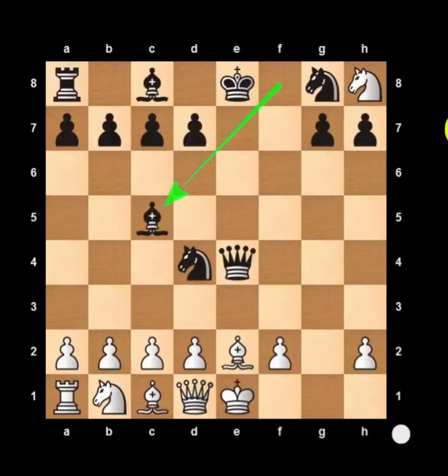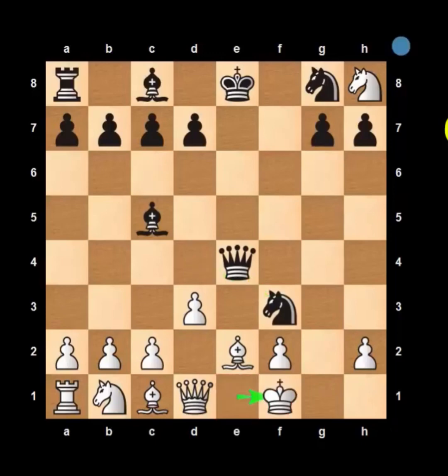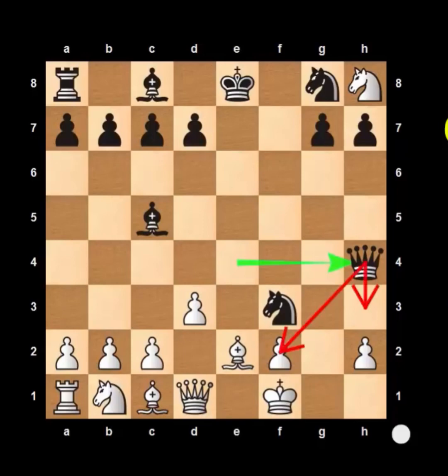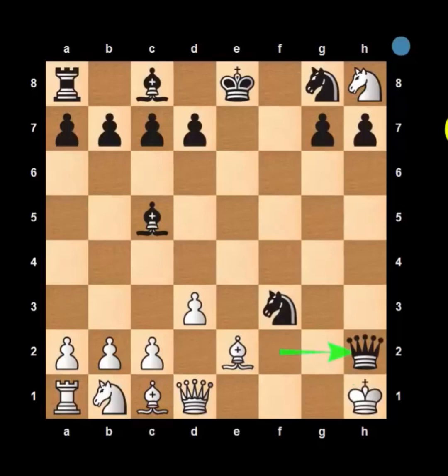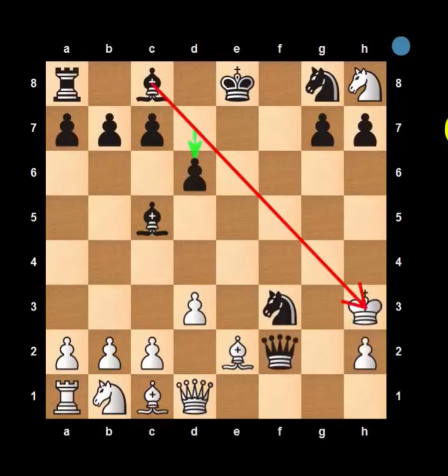Say for example White plays pawn to d3. Then you will play knight f3 check. White has only one move — king f1. Now you will play the killer move queen h4. I call this killer because you are threatening mate in 2 ways: firstly, queen to f2 is checkmate, and secondly, queen to h3 is also checkmate. White can try playing king to g2, but then after queen f2, if White plays king h1, then queen h2 is mate. And if he plays king h3, then pawn d6 makes it checkmate by the bishop. That's awesome, right?